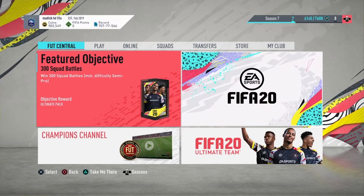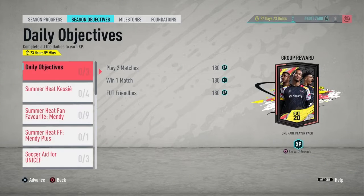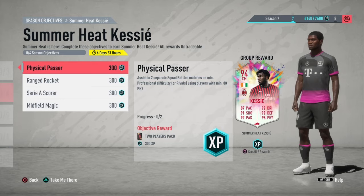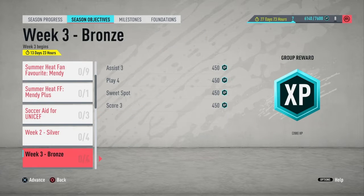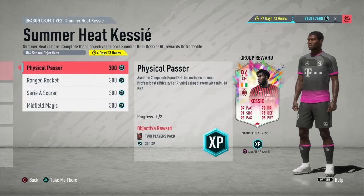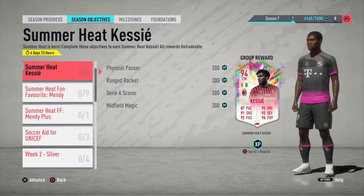EA have released, as you could see from the loading screen, a Frank Casey objective card and a Perisage SBC. The objectives are: assist in 2 separate squad battles, score 10 goals in rivals using Serie players, score an assist in 6 separate rivals wins using midfielders — very simple. This is a brilliant card, very easy to complete for a 94-rated card, easy to link.